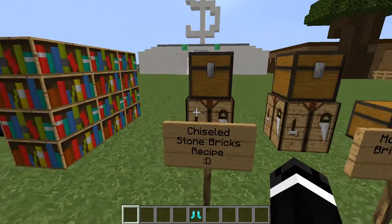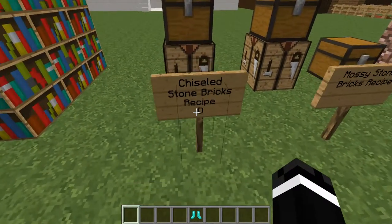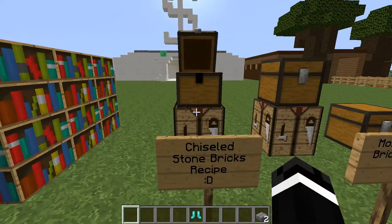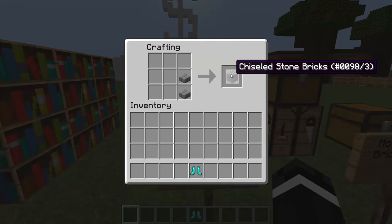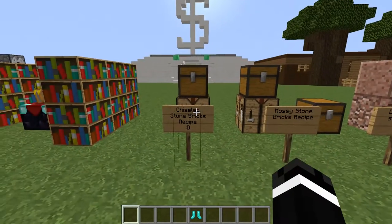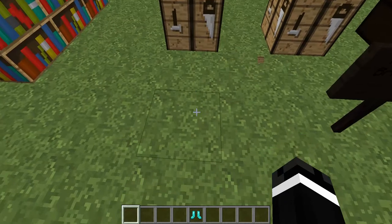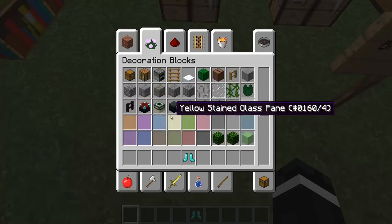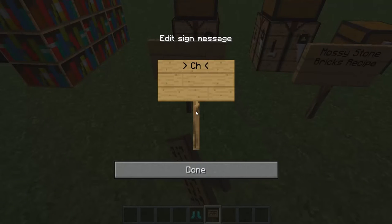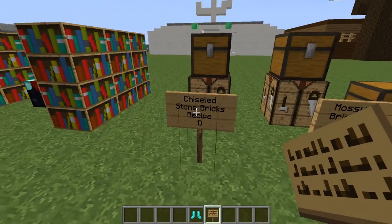My favorite thing in the snapshot is probably that chiseled stone bricks now has a recipe. Here's how you do it: you take two stone bricks, put them on top of each other in the crafting table, and you get chiseled stone bricks — only in a quantity of one, but that is fine. I don't know how long I've been wanting chiseled stone bricks to be available as an actual building block in survival Minecraft. This is awesome.